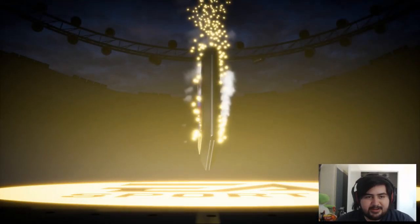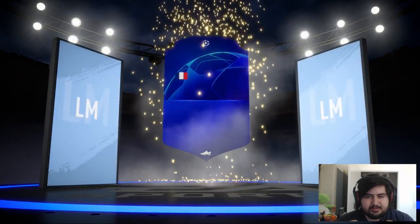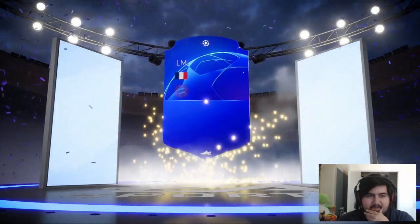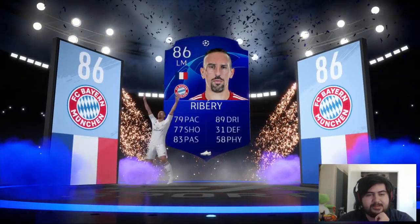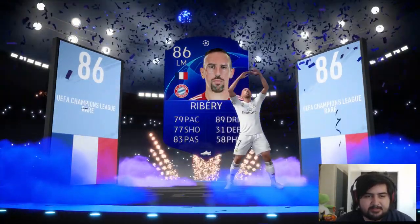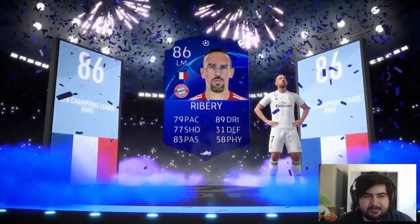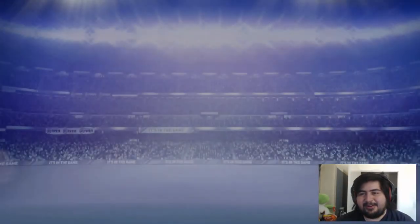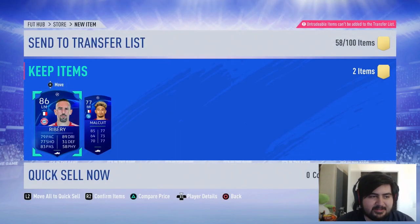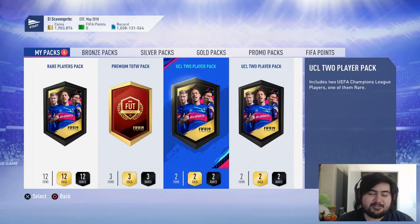We need 83s or even 82s from these. Oh, walkout! Let's go! France left mid — this is Reaver E. He's 86 rated. Maybe we could submit him, but I'd rather keep him for SBCs. A walkout — I haven't got one of these in a long time. It could have been Neymar, Ronaldo, Messi, or Mbappe. So we got one walkout from one of these.